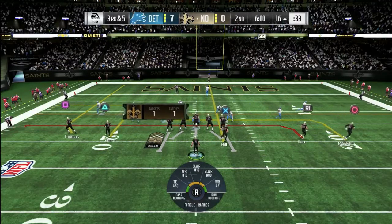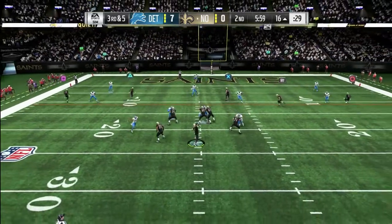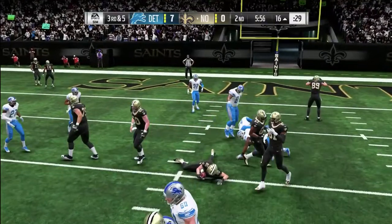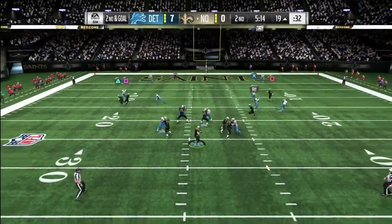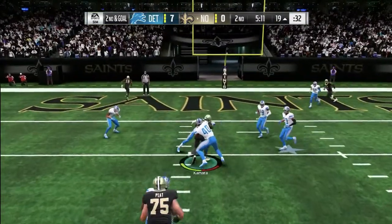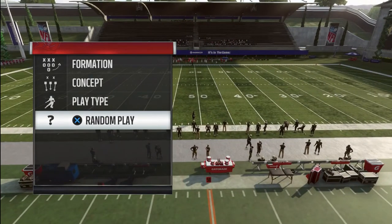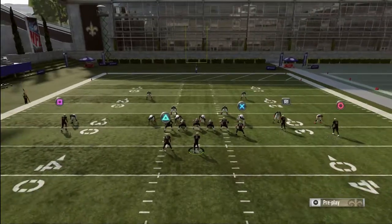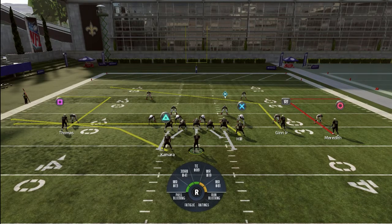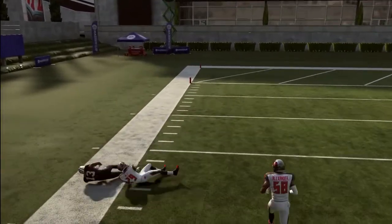My next tip: do not test the CPU. If you see that your receiver might not be open and the computer has it covered, don't test it. In Madden 19 the CPU user is slept on — they make some pretty crazy, glitchy interceptions. And if you're facing a skilled user online, you need to practice quickly making reads. You need to either bait him or, if he's trying to bait you, make a better read and throw to an open receiver.